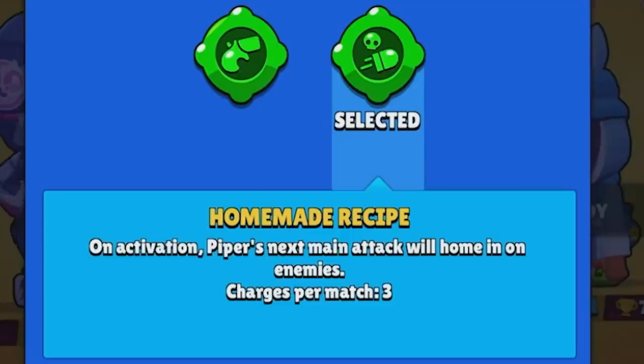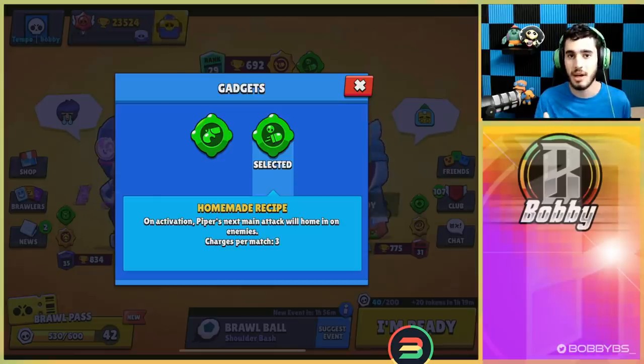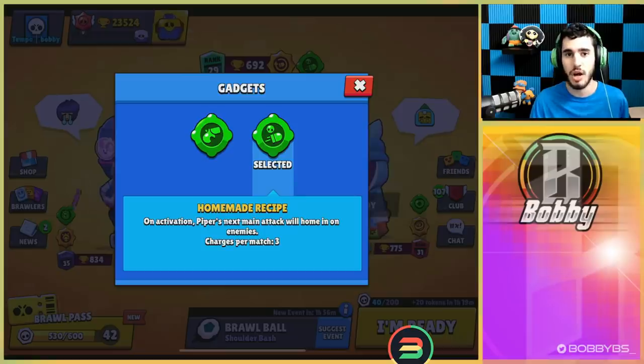It is Piper's second gadget called 'Homemade Recipe.' On activation, Piper's next main attack will home in on enemies. For those who don't understand what that means — it basically curves and finds where enemies are and hits them automatically. We're gonna teach you how to hit every single shot, show you the limits of the shot, and everything you can do, then hop into some live games.